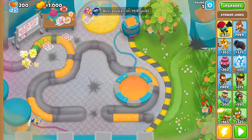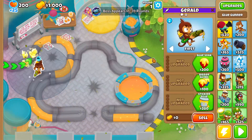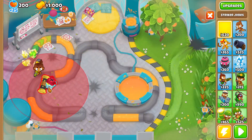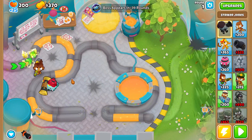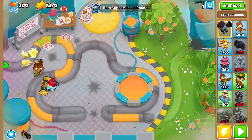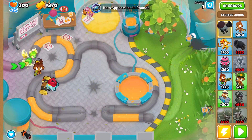Head into your new game. The first thing you want to do is get your free glue gunner down here, set to last, and then get Striker down here. Now, you want to get a farm and put it in this back corner and get it to a 2-0-0. I will be back once I've done that.